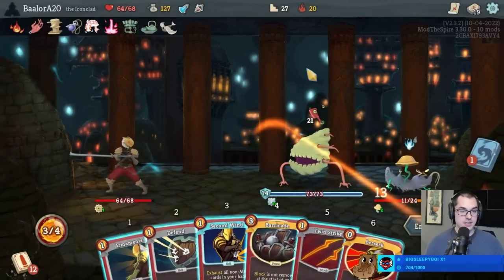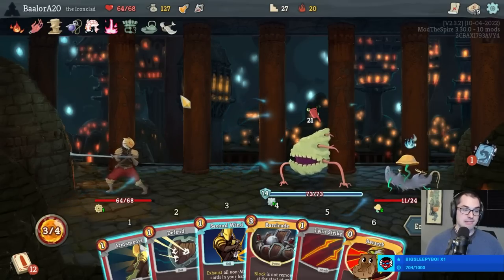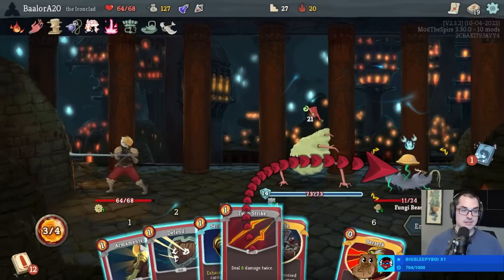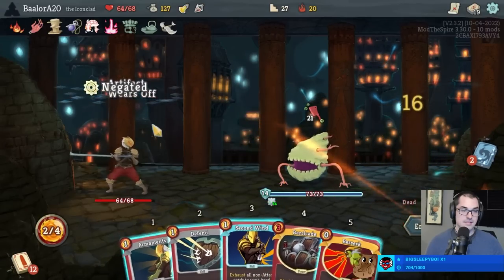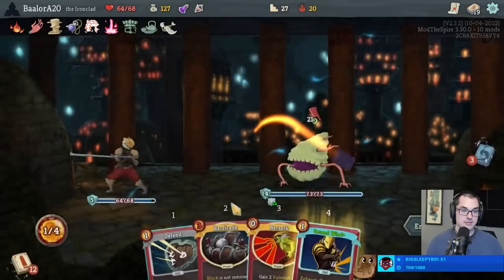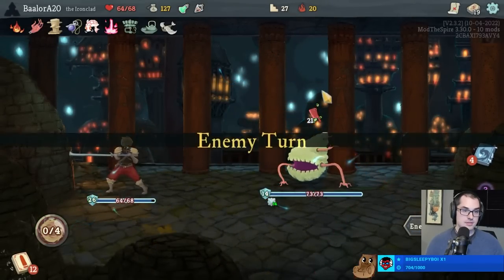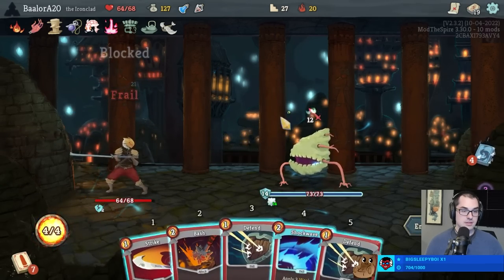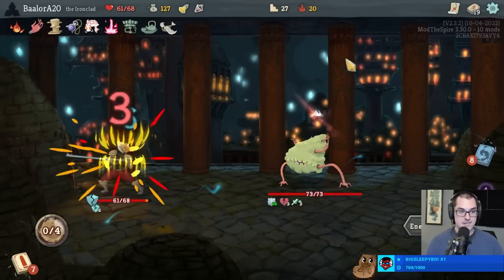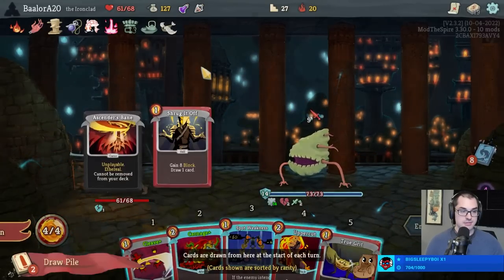We can actually kill the rat turn one and not become vulnerable, or I can play Berserk and not become vulnerable - kind of our pick really. I'm gonna go with the rat killing. Then upgrade Second Wind and play it - take zero. Lose the powers but that's fine too. Just makes this fight a lot easier this way.